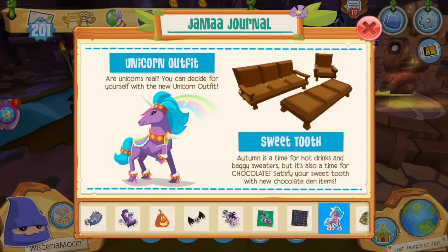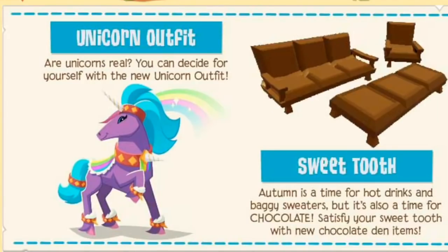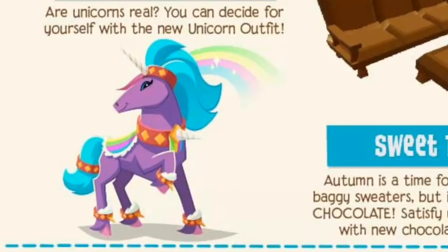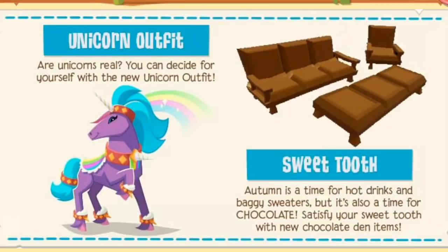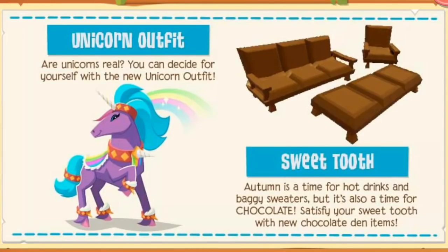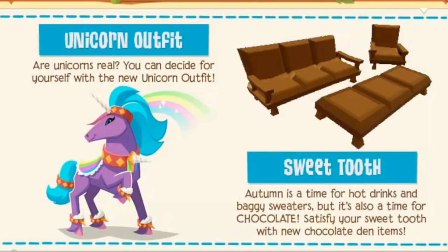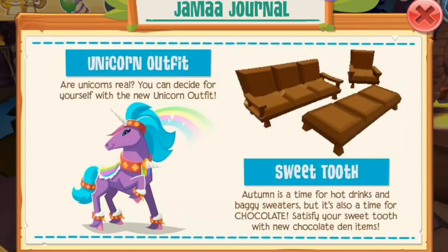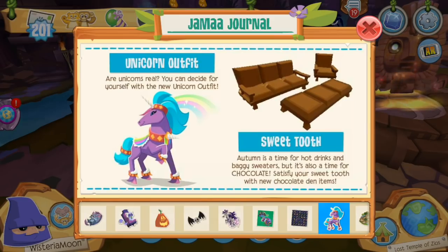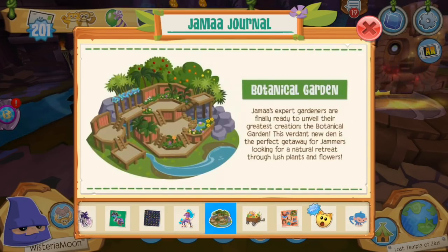On the next page we have the unicorn outfit — that is some extravagant stuff. It could be a lot worse; I'm not sure how to feel about the hair — it's like a strange 70s disco slash carnival vibe — but maybe we'll just get it. We'll have to get a ton of outfits today. Then we have Sweet Tooth, which I guess is an announcement of a new den item set — probably in the sapphire shop. They're going for a chocolate vibe; it kind of looks like wood from a distance, but they tried their best.